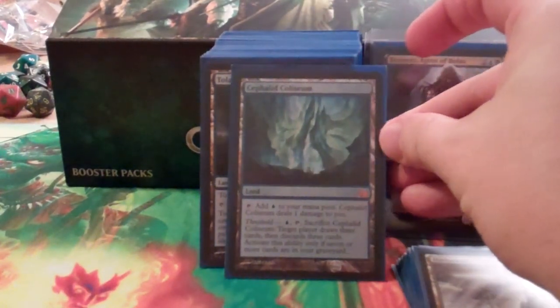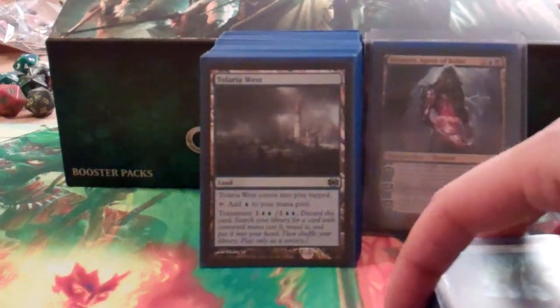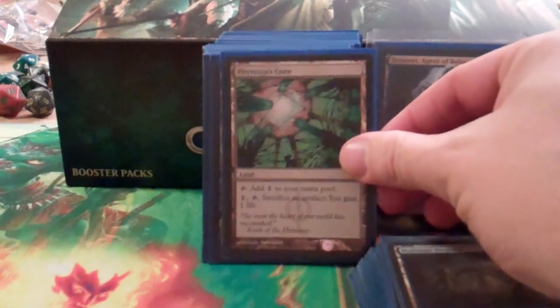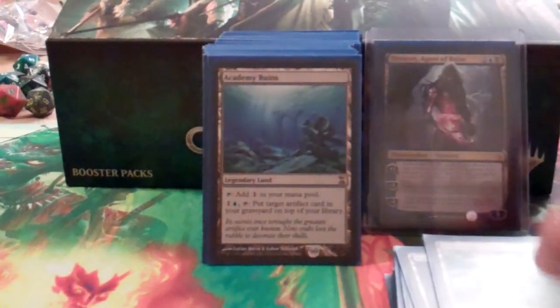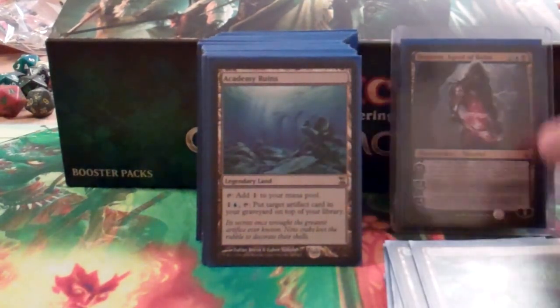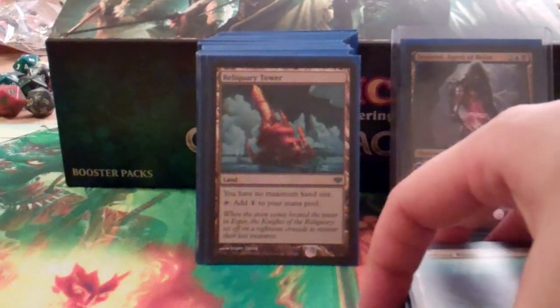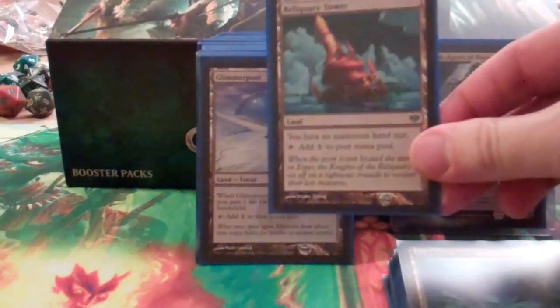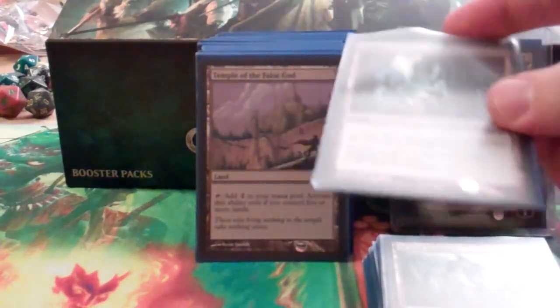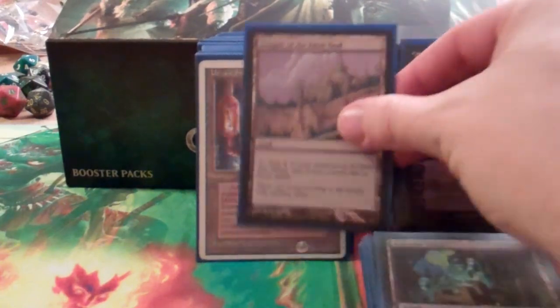A few utility lands — I use my graveyard sometimes, so I don't mind discarding stuff if I'm going to get it back later. Tolaria West is really there to get me the Academy Ruins. Phyrexian Tower is a great sac outlet for artifacts. Academy Ruins I've used in conjunction with Mindslaver many times to end the game — just take everybody's turns forever. Reliquary Tower is here because this deck can draw a lot of cards. Ancient Tomb and Temple of the False God both tap for two mana. And the Urza Tron lands are in here too.